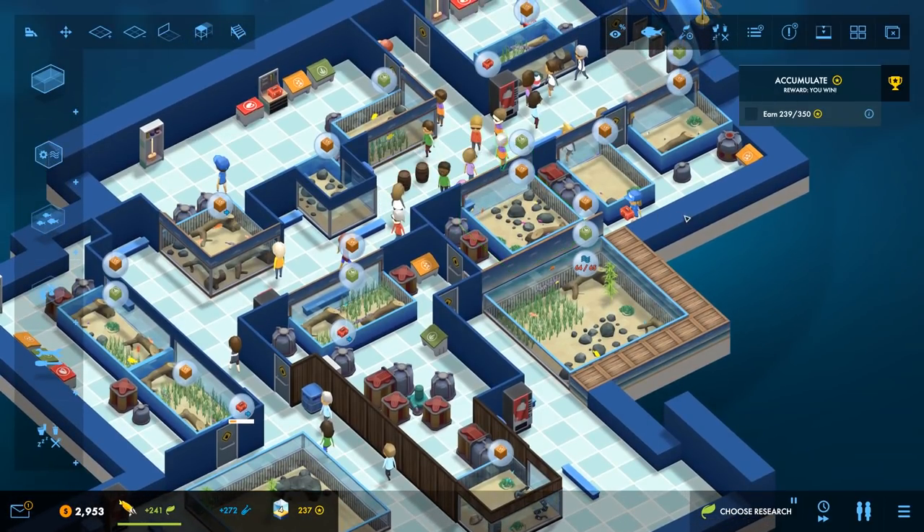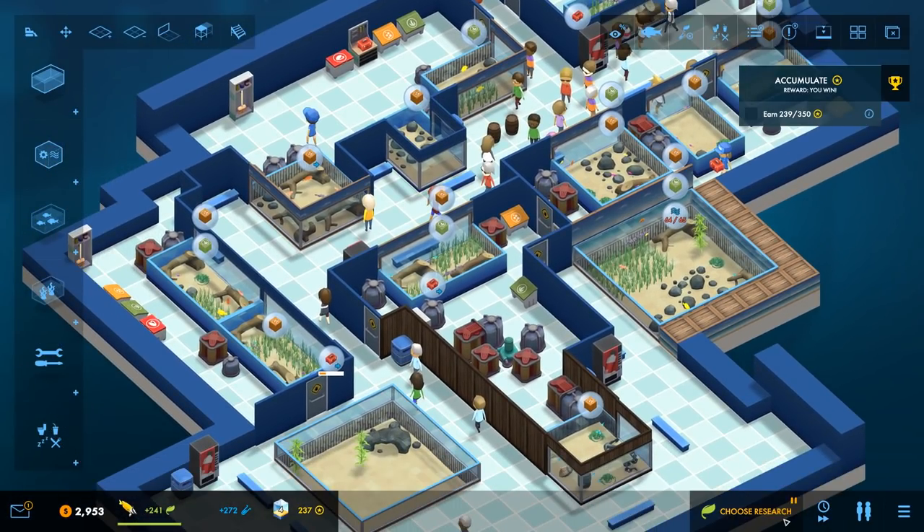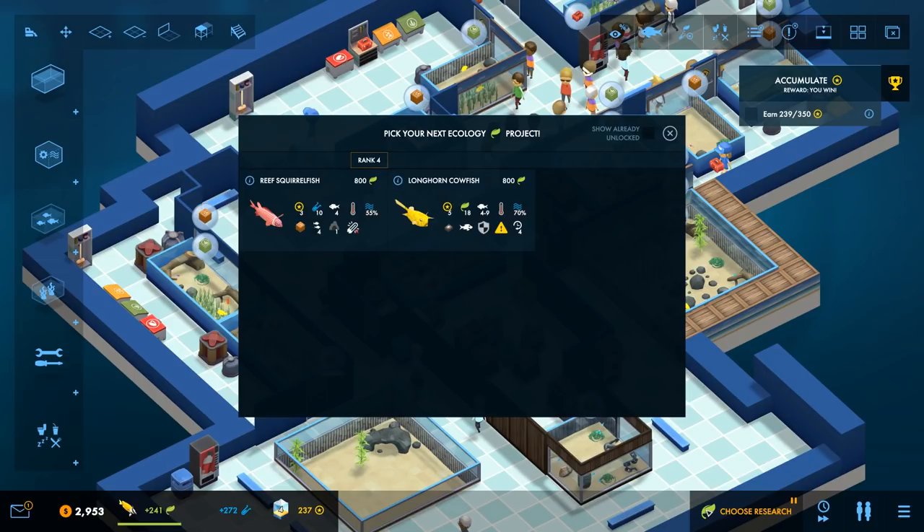As you can see I've got many tanks - I've played about two hours of it already. I am ready to choose my new research. You have two different branches of research: you have ecology and you have science. Ecology is all your fish, your animals, and your crustaceans, and science is your filters, your heaters and bits and bobs like that.